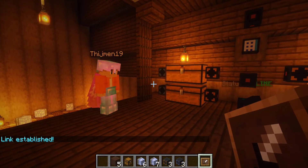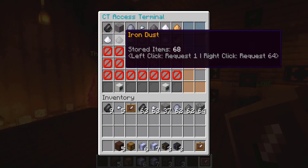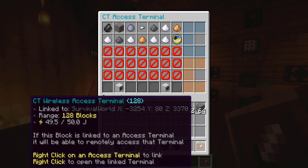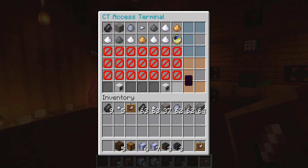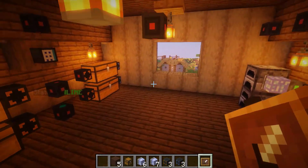From here, all we're going to do is right-click on our chest terminal, and we have full access to our chest terminal. We right-clicked on the wireless access terminal to access the chest terminal, and from here we can still access things completely — we can store stuff and take stuff out completely remotely without even interacting with our chest terminal.